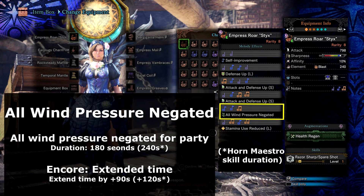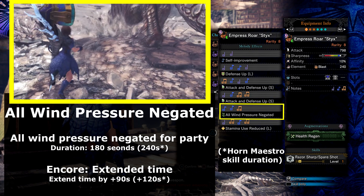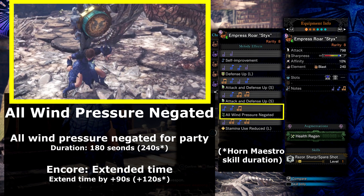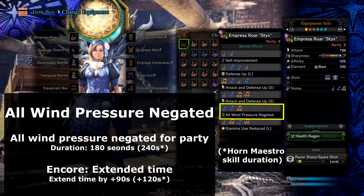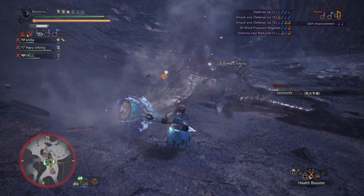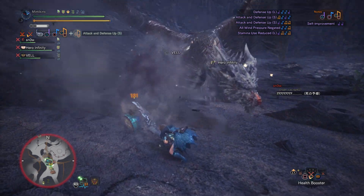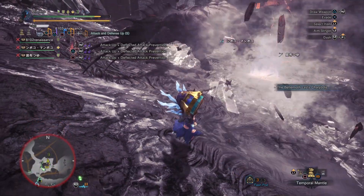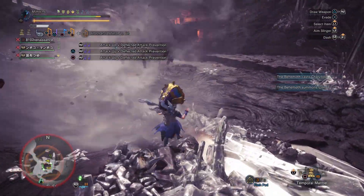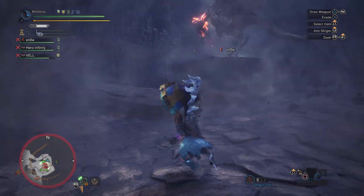All Wind Pressure Negated — this stops your character doing that flailing around motion when you encounter wind pressure from flying monsters. Most noticeable from Kushala Daora, who gains a Wind Aura making it difficult for melee players to attack. This horn buff will ignore that aura. All Wind Pressure Negated also allows you to walk through the sides of tornadoes without taking damage or being knocked back.